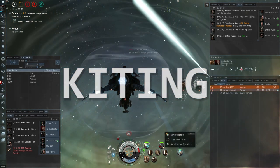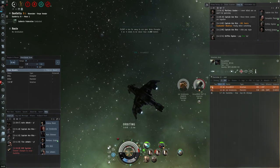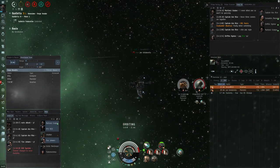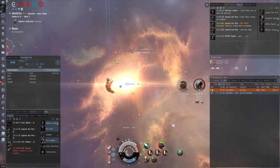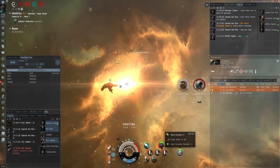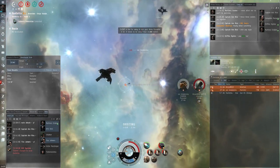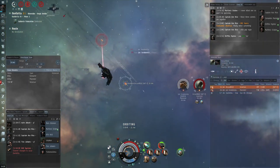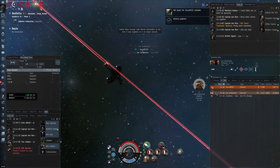Kiting involves keeping range on your opponents whilst doing damage from distance and trying to maintain your long point. That can be a little bit difficult when we have multiple opponents on field, so we have to worry about the position of both of these guys and can't just stick our orbit on one of them. You can see this Punisher is starting to get a little bit close — I take a look at his position, then look at the sun and align out to break my orbit, then when I pull range I re-establish my orbit on this Incursus and go back to work on him. One of the advantages of kiting is that we can take on multiple opponents that a brawler or scram kiter could not handle.